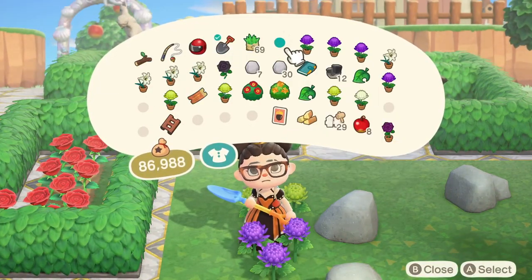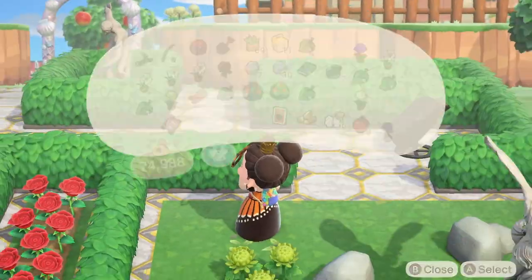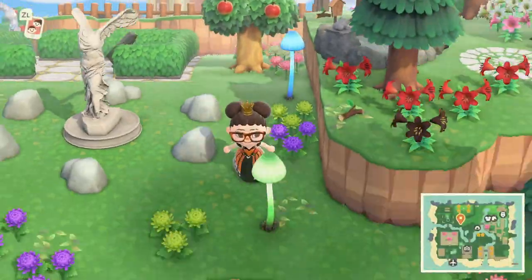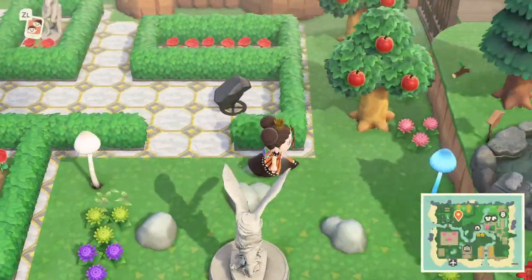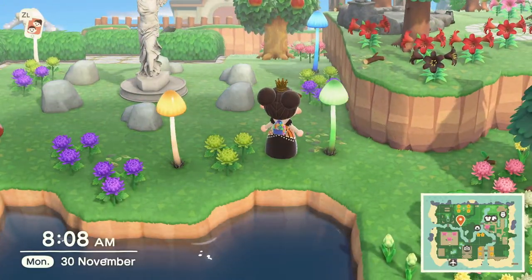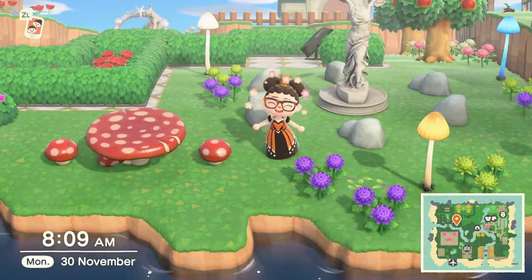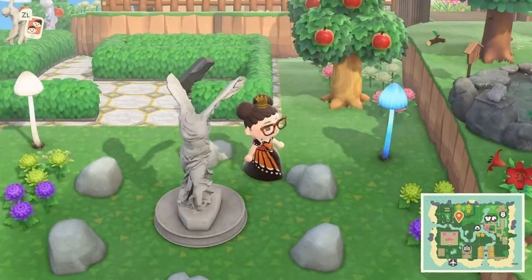I only use three different colours of flowers: green, purple, and pink mums, because I feel like they work pretty well together. I do use quite a few mush lamps as well, just because we can customise them to be all different colours, and it's going to add a lot of colour to the garden.